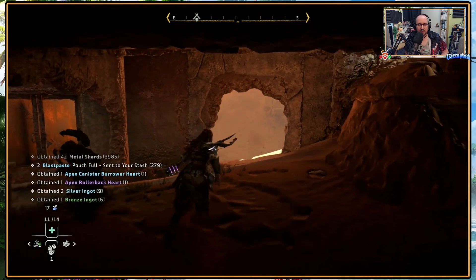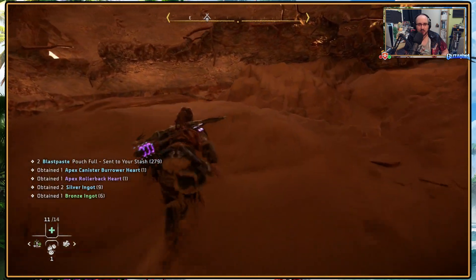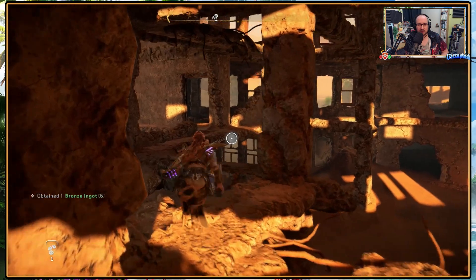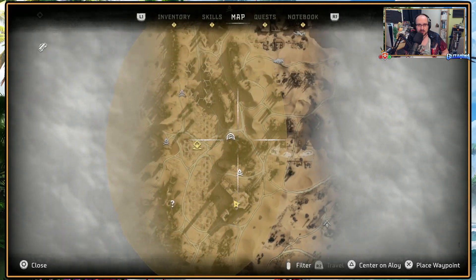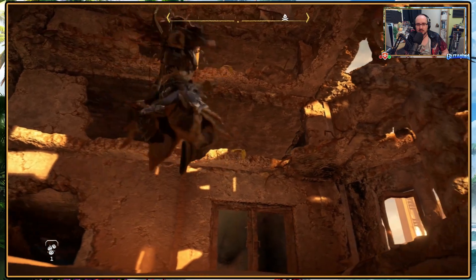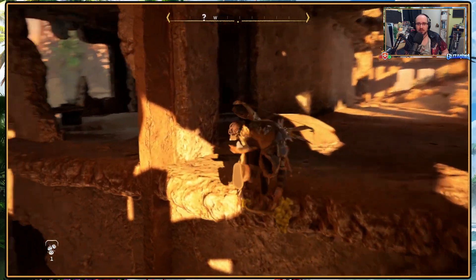There was definitely an apex something — apex rollback high, apex canister burrow high as well. The question is how much climbing I want to be doing through these structures. It's quite a big area we have to canvas to look for a way through.